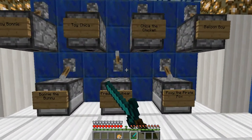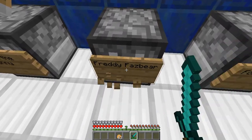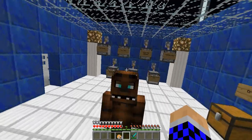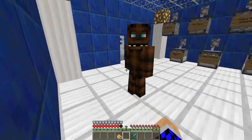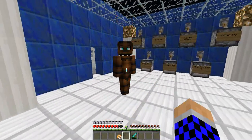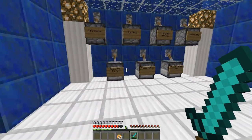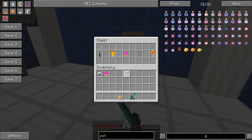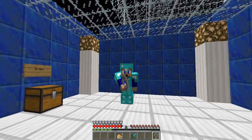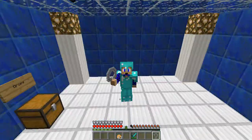And now we have the boys responsible for Freddy Fazbear's Pizza — Freddy Fazbear. You'd take hard damage even with full diamond armor, probably one shot without it. You can see Foxy's Hook — it does 49 attack damage, like a whip. Ridiculous.